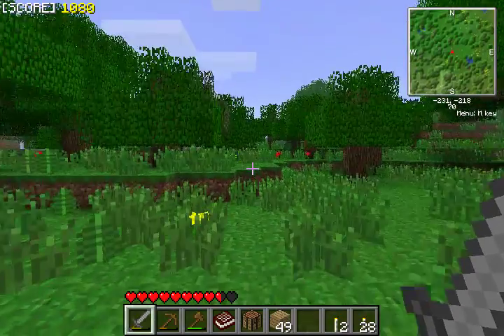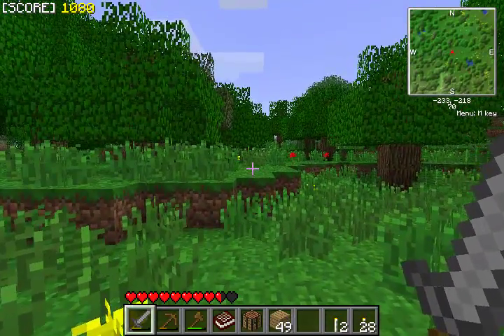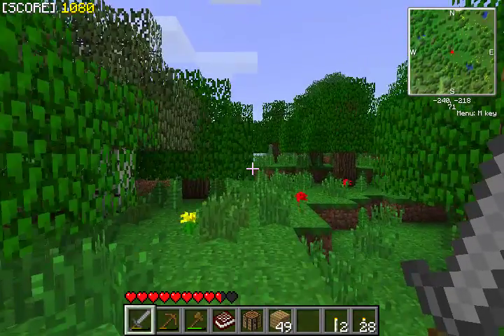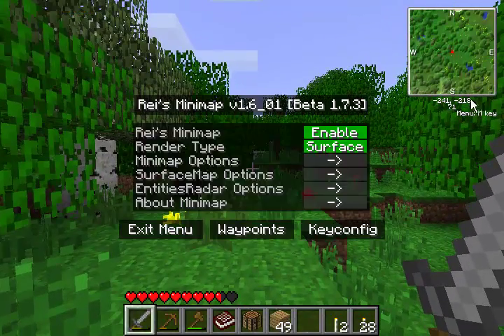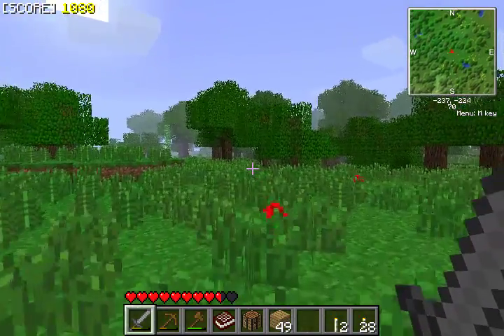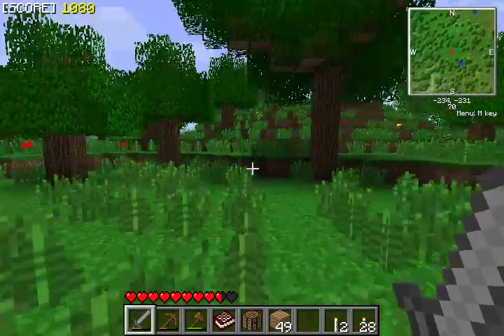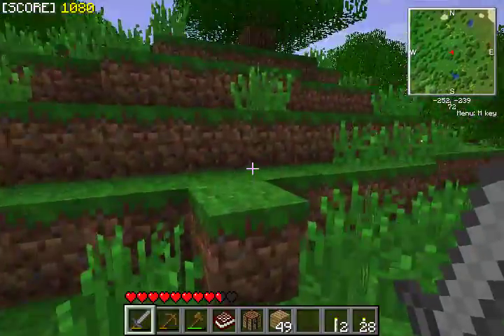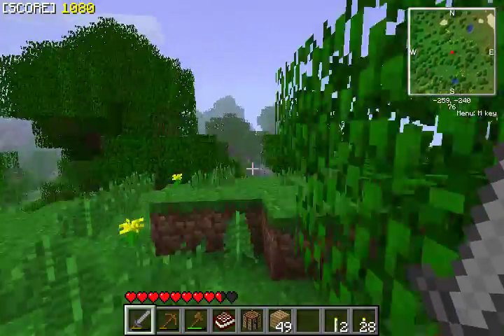I didn't know the map up there had my little marker — look right up here where the map is. I wish I could show you. Awesome, oh I can set a waypoint to my spawn! I'll do that later. That's good, I never thought of that. I remember I set a waypoint on the server once, it was kind of a fail but it was funny.